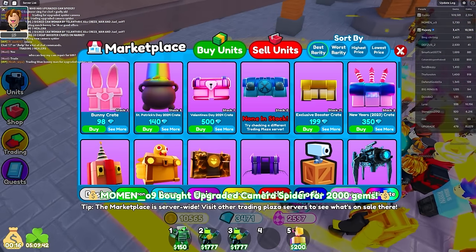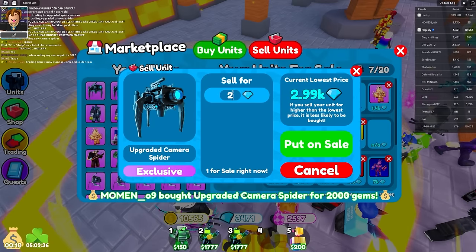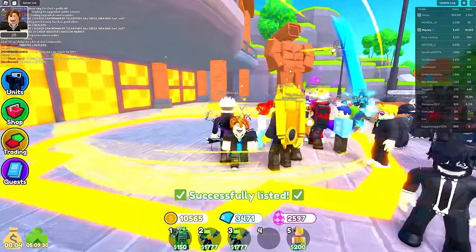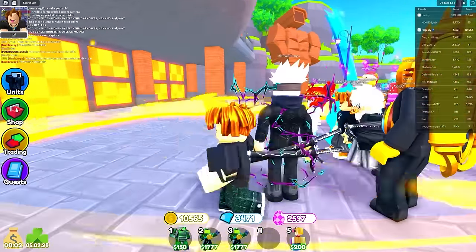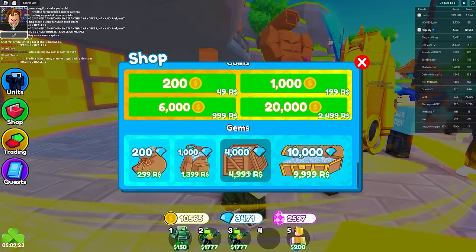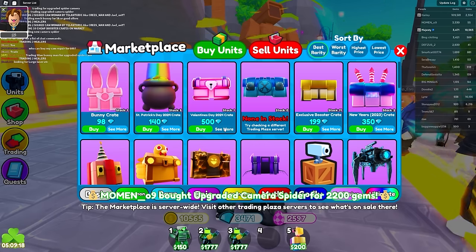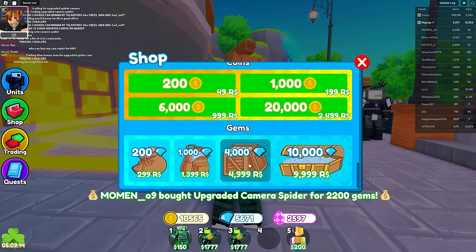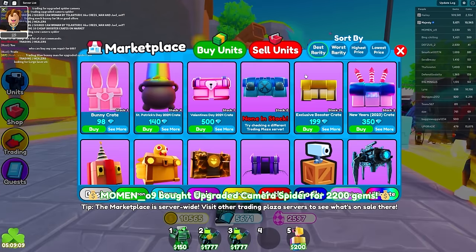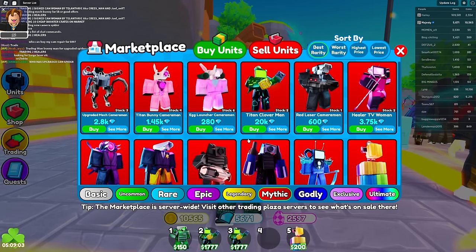Wait, is this a money hack? Let me sell units — I'm gonna sell one of these for 2,000 gems and put it on sale. Someone just bought it for 2,000 gems! I think I found the best way to make gems. I'm gonna sell for 2,200 this time — turning 400 Robux into 2,000 gems. How much does 2,000 gems cost in the store? If this sells, we literally made 5,000 Robux worth of gems. It just sold!